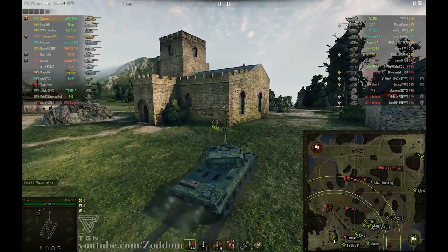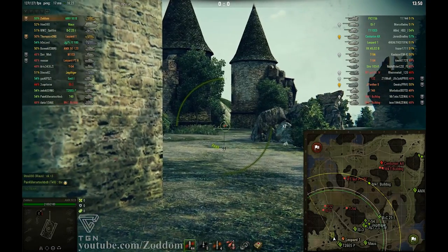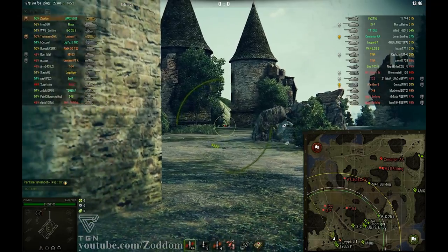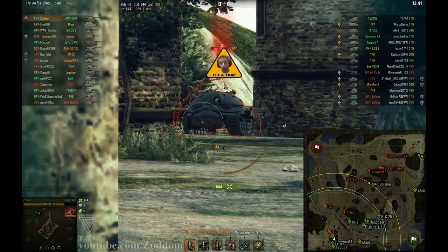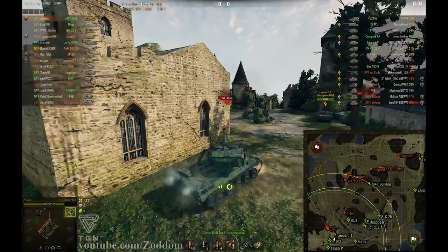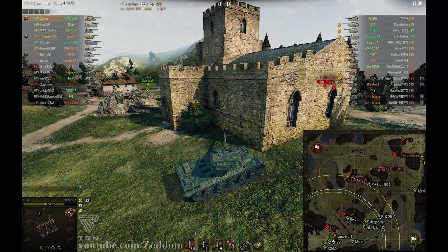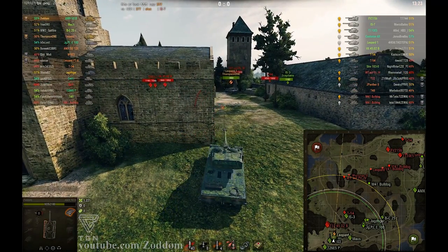Thompson is trying to spot the enemies to my right and I am going to just sit here and wait for anybody to cross and get some early shots in. Since there's no artillery I can just sit here and shoot one round after another into the lower plate of the IS-7 and try my last shot to track him, but he was angled too well and the shot is getting sucked up by the Russian side armor.